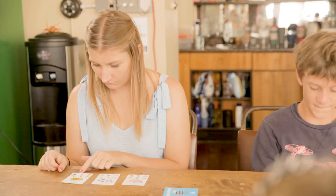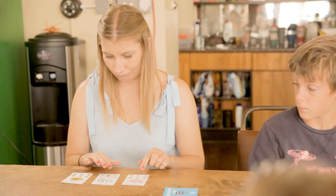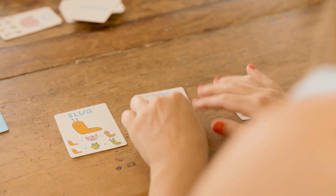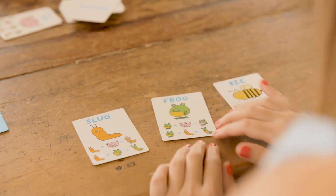If a player can't make a model, they must discard two animal cards and draw two more. If a player can now make a model, they can collect it on their next turn.